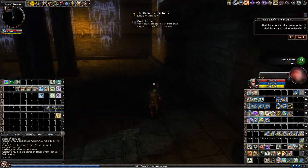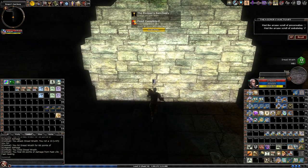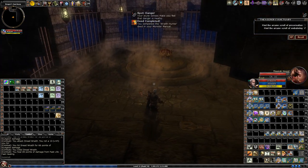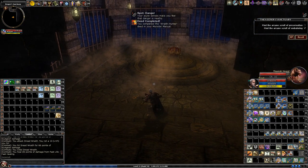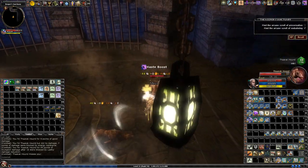Guess what? Another secret door. This is just an optional for a chest. You really should make sure you've got Death Ward when you come into places like this — they can one-shot you.